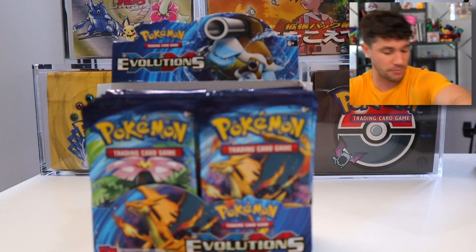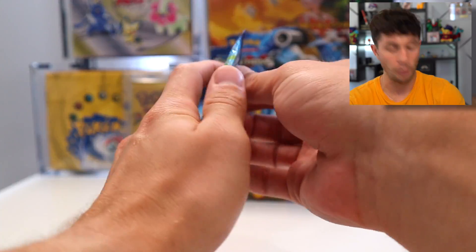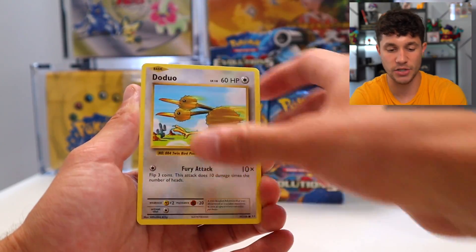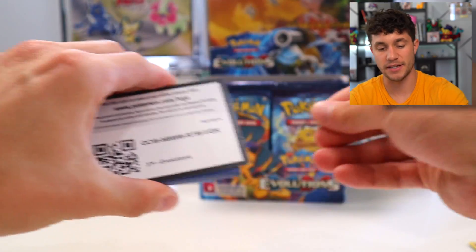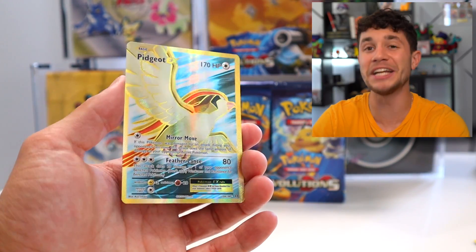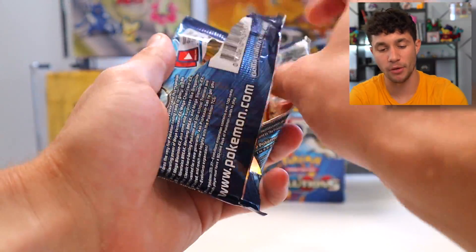But not what we're looking for. Would you look at that — there's something else inside the trash can: an entire open box of XY Evolutions! This video is getting really expensive. Well, a deal is a deal — open till Charizard. We still have that Base Set 2 pack which could absolutely have a Charizard. XY Evolutions is physically impossible to not pull a Charizard out of.